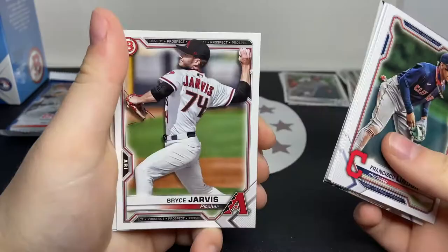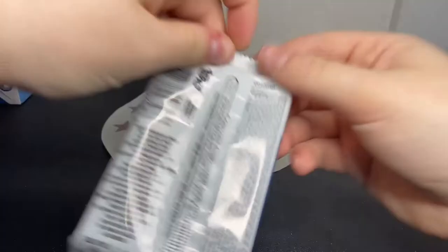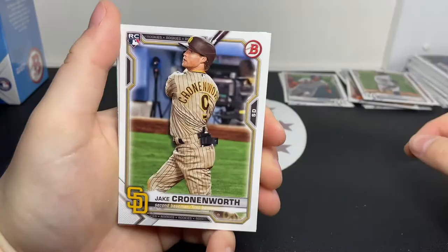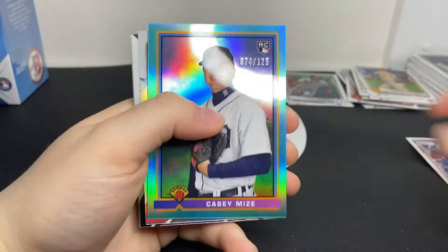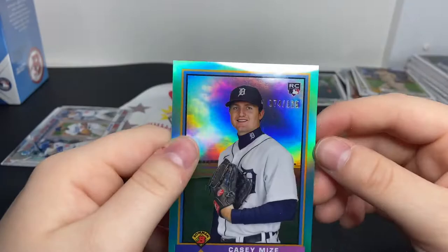Then we have our Chromes: Alec Thomas, Bryce Jarvis. I remember a few of these guys from the draft - I believe it was 2020 that Jarvis was drafted. Last pack of the box: Casey Mize rookie - it's been the rookie box, not so much a First Bowman box, but the rookies. Davey Garcia rookie nice, Jake Cronenworth rookie, another rookie there, Acuna, and nice - it's numbered too. What's this? Casey Mize rookie - numbered to 125. I wonder why this is numbered.